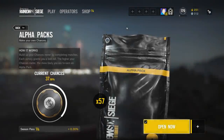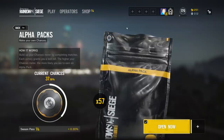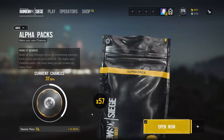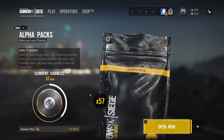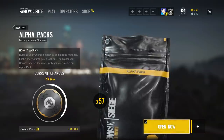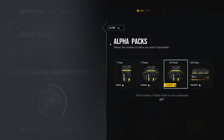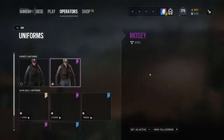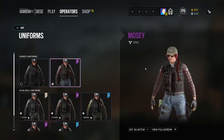Yo what is going on, this is Gavin Assity here again for another video. Today I have another alpha pack opening — it's been about a month since the last one. I have a slightly different method this time. I have 57 packs; last time I had 54. I won 25 naturally, then bought a 25-pack and a 5-pack. I did spend some renown on an Ash skin — the Mosey one — since I knew I wouldn't get it from alpha packs.